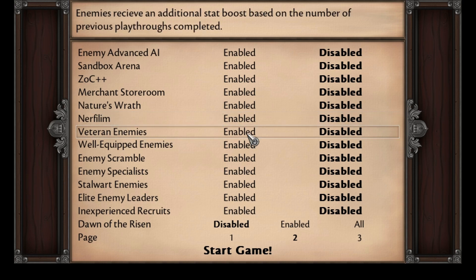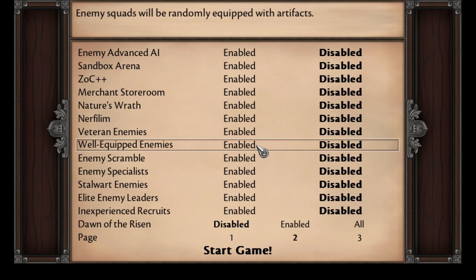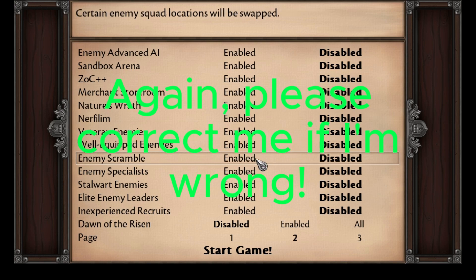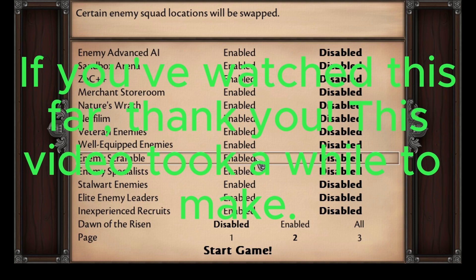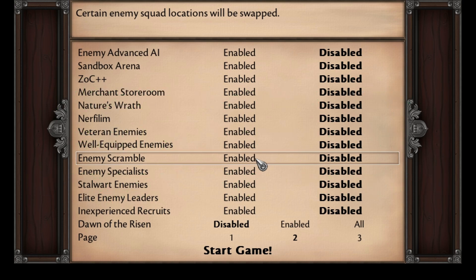Veteran Enemies allows enemies to keep up with your New Game Plus increased stats and power — every time you complete a New Game Plus, it'll increase their stats overall. When combined with Enemy Power, you could see how enemy stats would start to quickly ramp up. Equip Enemies simply means that enemies will sometimes have artifacts equipped to their squad — as far as I'm aware, you don't get the artifacts if you defeat them. Enemy Scramble means that enemy spawn locations will be swapped randomly — a cavalry squad might now be in the spot an infantry squad used to be, or archers might replace frontline units. This adds a lot of replayability and new puzzles to solve.